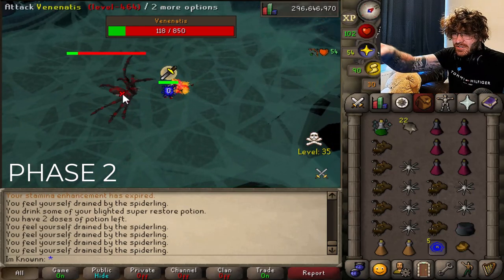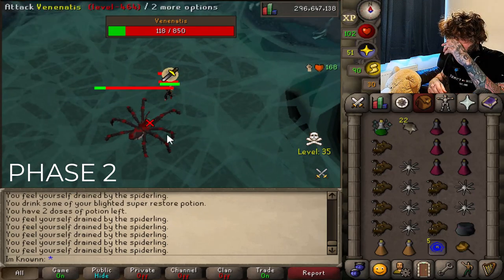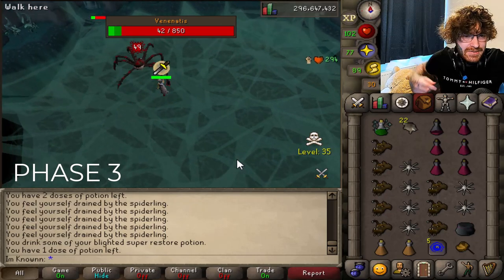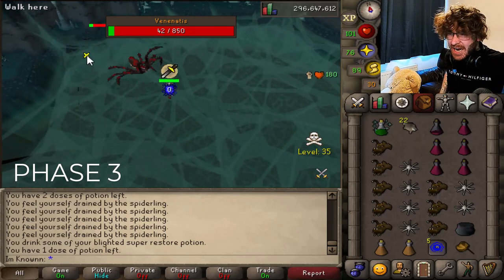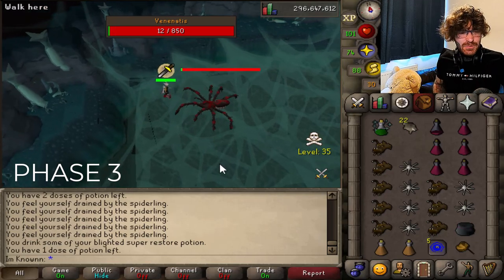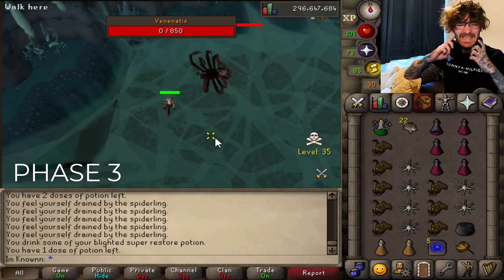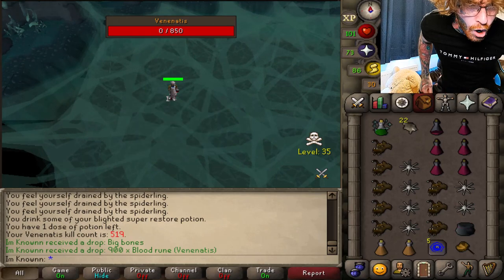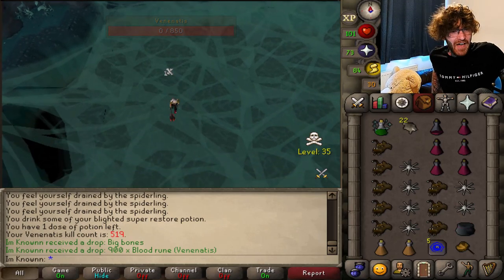Get your Chins out, do your spiraling things, and then we're nearly done — he's nearly dead. We're chilling. Phase three, just in case — get in a corner. This is a guide. I hope I've helped. We're making money, ladies and gents. We're making money.